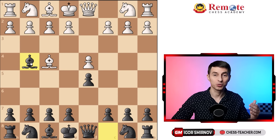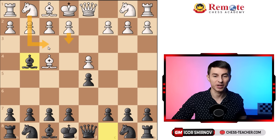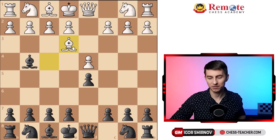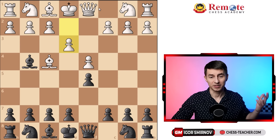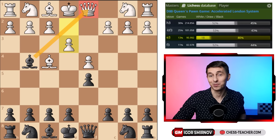Why Bg4? Because it prevents one of the next moves your opponent was going to play — either pawn e3 or Nf3. A fun fact: quite a lot of opponents will still play pawn e3, which in this case is just a straightforward blunder of their queen in one move, and yet it's the third most played move in this position.